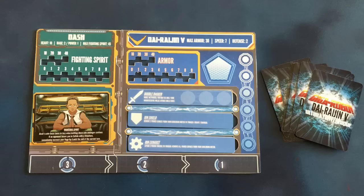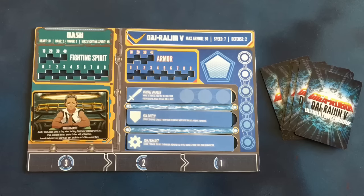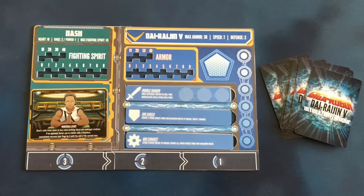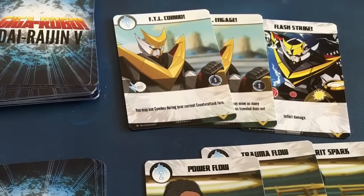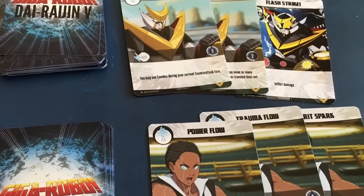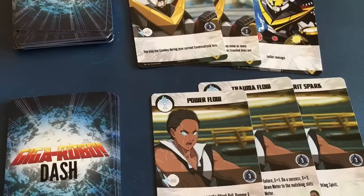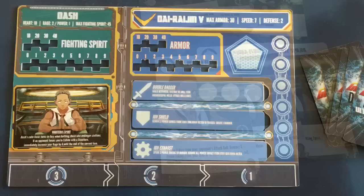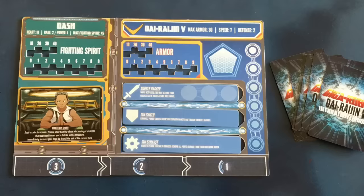From the pilot deck, you'll choose one pilot ability and place it on the pilot board. From the robot deck, you'll pick a single ultimate technique from those available. You'll also choose three of the robot's abilities and slot them onto the robot board. Finally, you'll build a deck of 15 cards total from the pilot and robot decks to form your hand for the game. Once this process is complete, you're ready to begin playing. Because of the deep customization options, it's possible to play several games of Giga Robo using the same pilot and robot and have a very different experience each time.